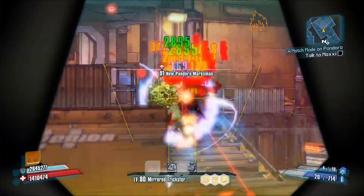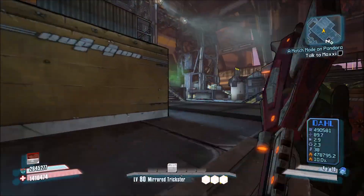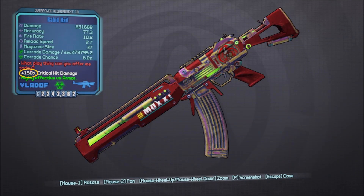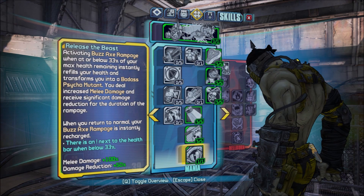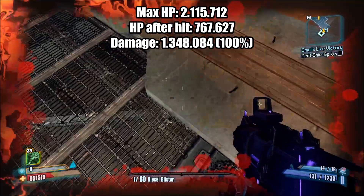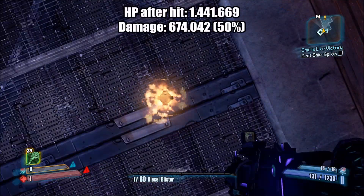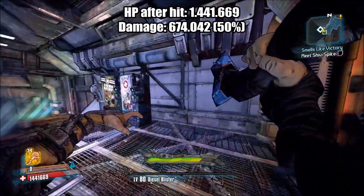Let's talk about the in-game numbers displayed on skills or items that add damage reduction or damage resistance, which is the same thing. It's comparable to how the game displays crit bonuses on weapons with more than one crit bonus, like the Hail. Let's take Krieg's Release the Beast — it says plus 50% damage reduction, and testing it in-game shows that all damage taken is halved. So plus 50% damage reduction means minus 50% damage received.